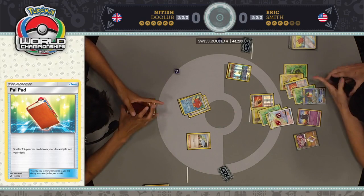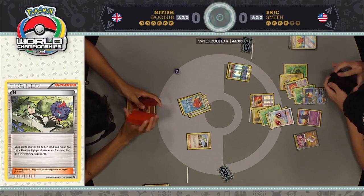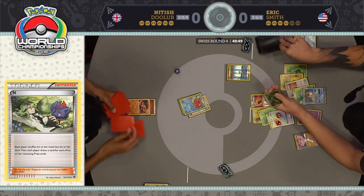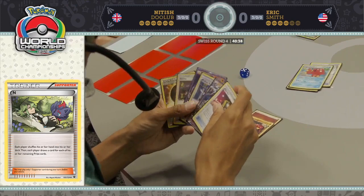Would you have played the Fighting Energy before playing the N? It depends on how many Strong Energy he's gone through — if there's only two left in his deck, probably attach. But if there's three plus a Beast Energy, just go for it. He hits the Strong Energy but there are no damage modifiers yet. There's an Ultra Ball — as long as the Diancy is not prized, which it doesn't appear to be, that will mean a knockout here onto this Rayquaza, which is huge for him.